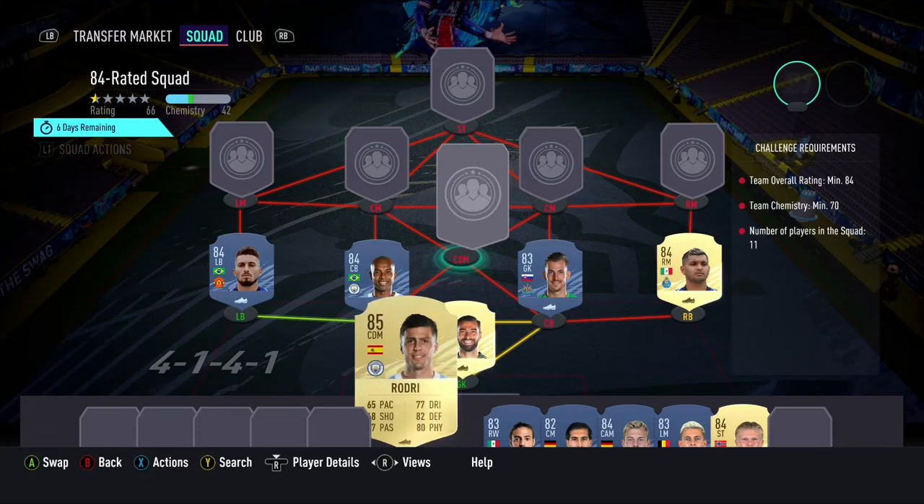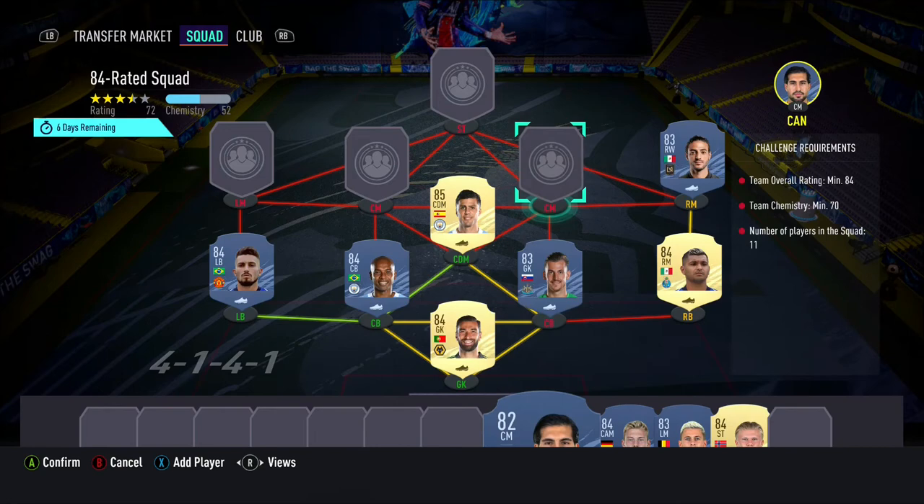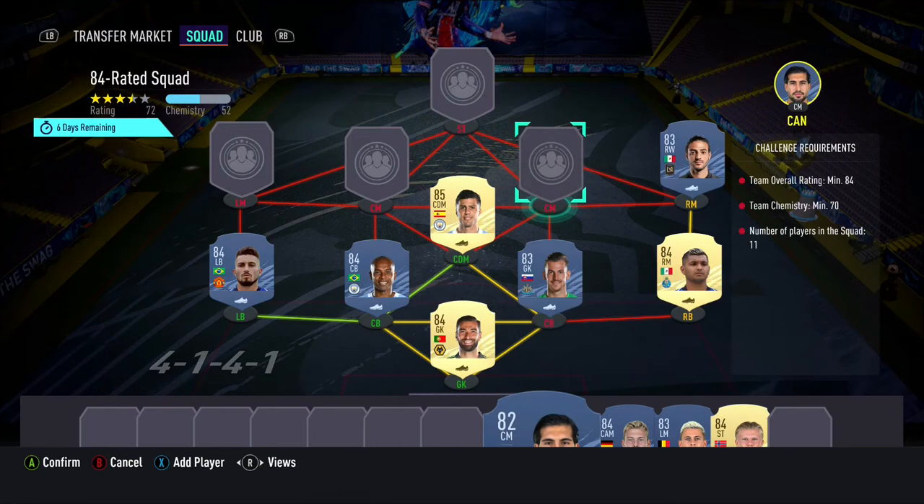In the right mid position we have Carlos Vela, with Emre Can and Julian Brandt being our 2 centre mids. In the left mid position we have Thorgan Hazard, with Erling Haaland being our striker to complete this team and the squad builder.